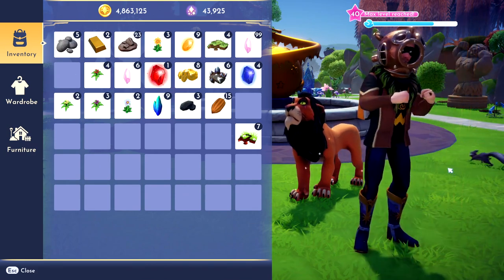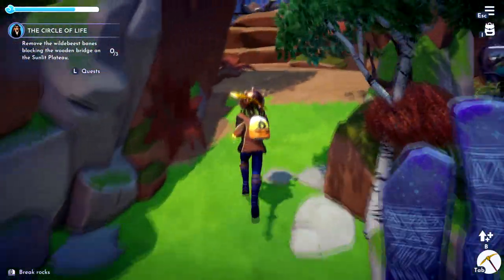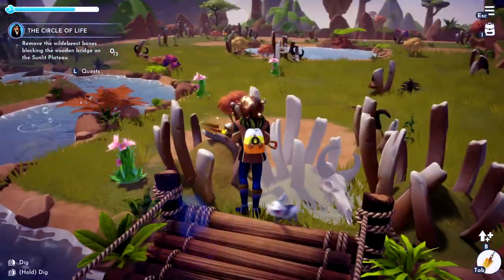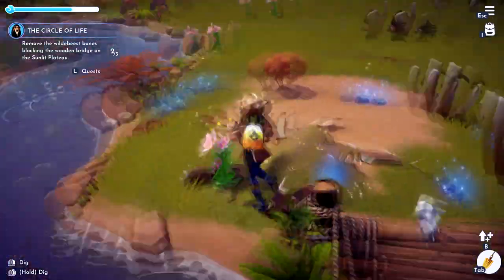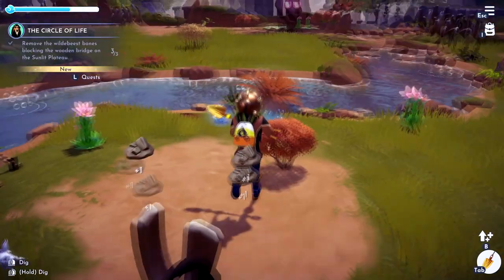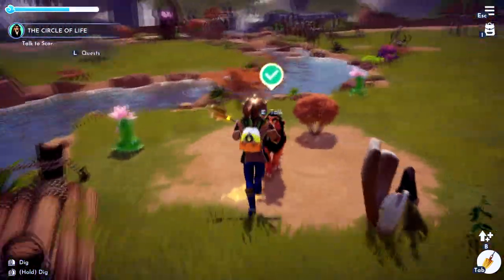Click on it in your inventory to use it. Remove the bones — not the stones, the bones. Bam, no more bones at the bridge! I've been waiting a long time for this. It also gives you some nice clay as well. Let's go ahead and talk to Scar.